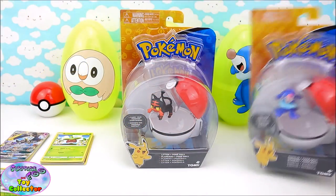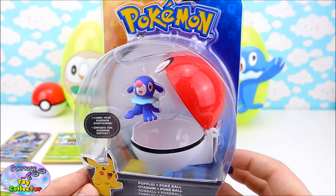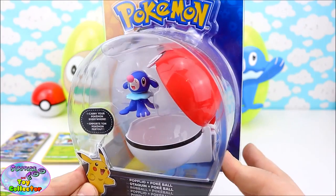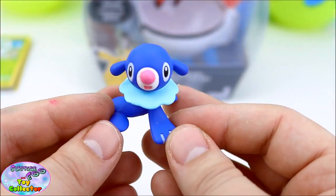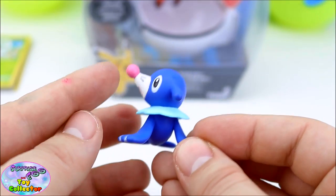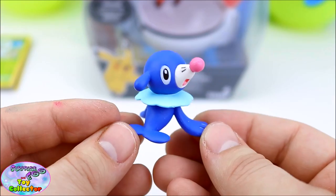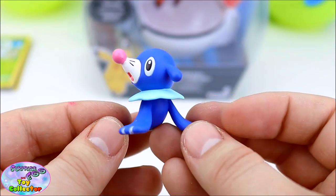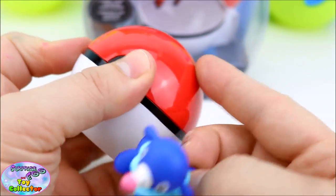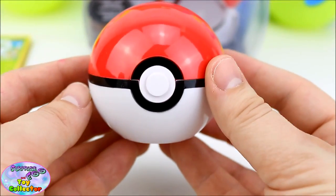So our next Pokemon figure is Popplio! And Popplio is the new water starter Pokemon. Let's open it up and have a look at it! Look at how adorable our Popplio is — just check out that cool nose! That is so awesome! And just like Rowlett, Popplio gets their own Pokeball as well — super cool!